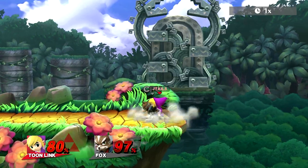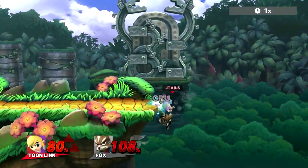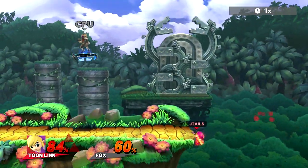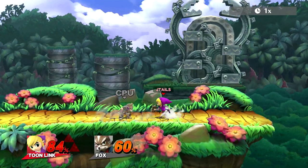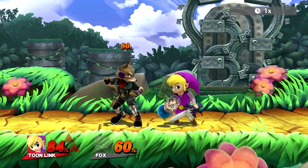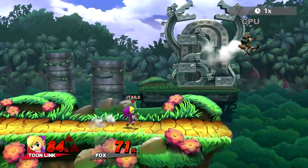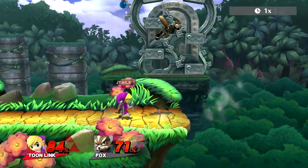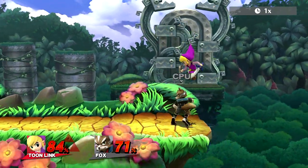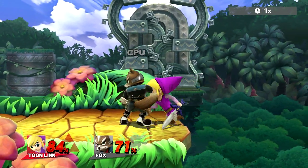He just up B'd right onto the stage. The bomb explodes — still helps me out regardless. I'm curious to see if this double up B could actually be put into practice somehow because I find it to be interesting. To do this technique, you have to be standing at the ledge — basically, you stand directly at the ledge. Doesn't really matter exactly where.